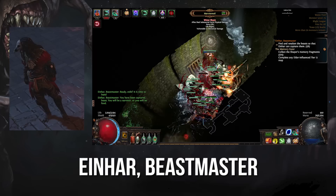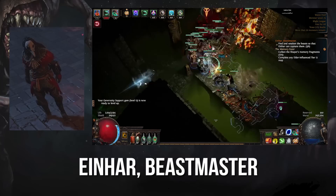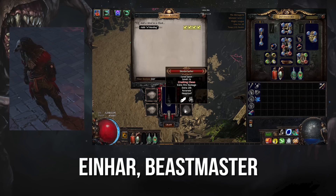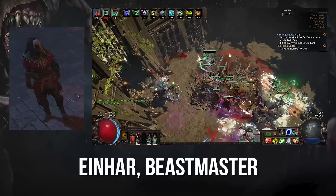Einhar is another straightforward Master, and his missions revolve around catching beasts. When you load into one of his missions, you'll have to catch at least three beasts — two yellow and one red. This can be done by damaging them to around 10% life, at which point Einhar will throw a net, capturing and teleporting the beast to your menagerie. The menagerie can be visited anytime via a fast-travel waypoint and is used to sacrifice captured beasts to create and craft items, as well as fight special bosses.